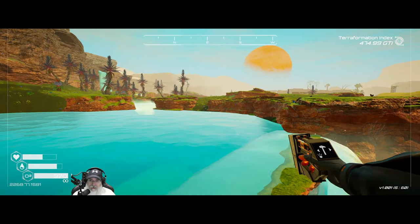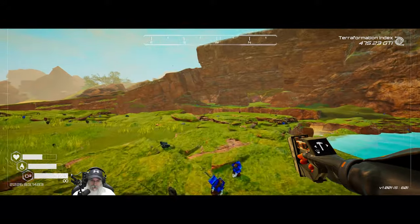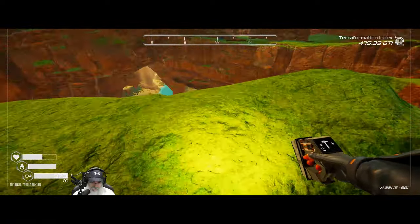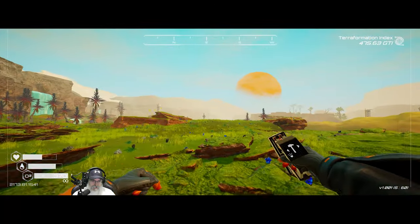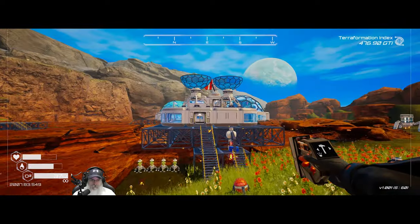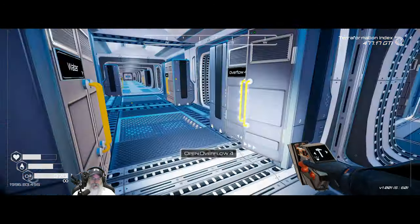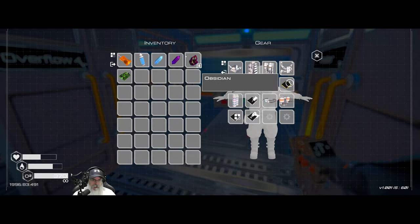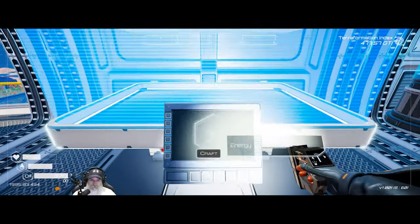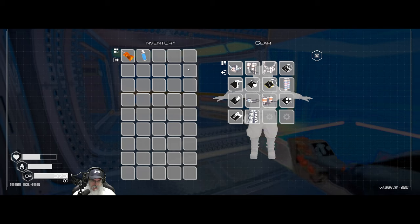The rest of the stuff we need for the backpack we can get back at the base. My plan - which I've shared before - is to build our living abode, our residential home, right on this cliff overlooking down into the canyon. We just need a circuit board and an obsidian. Now we have a 5 by 9 - we just added another ten slots to our backpack!